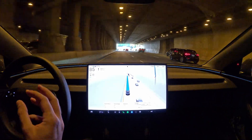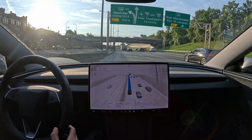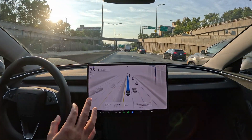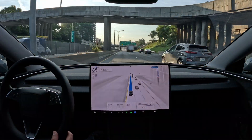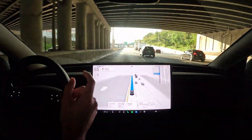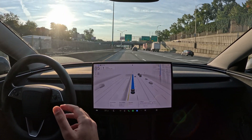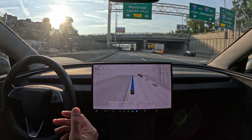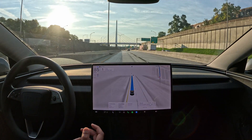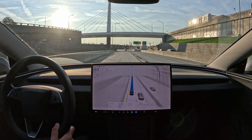By knowing it's a self-driving car, that's going to solve the problem of how to interact with human behaviors — it's going to eliminate a lot of those human interactions. It makes more sense for people to change their behavior around a self-driving car than for the car to learn every human behavior. In 30 years there'll be almost no one driving, and driving will be a luxury — like owning a horse today versus back when it was the norm.